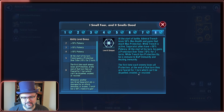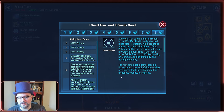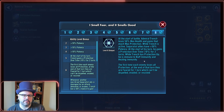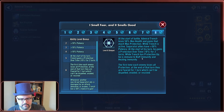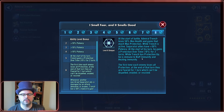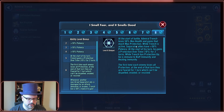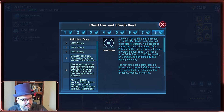Let's talk about his unique: I Smell Fear and It Smells Good. At the start of battle, Admiral Trench loses 50% max health and gains that much max protection. While Trench is active, Separatist allies have plus 50% potency. At the start of his turn, he gains a protection over time at 10% for two turns. While Trench has protection up, he is immune to buff immunity and healing immunity. This is a frequently asked question about modding Trench.